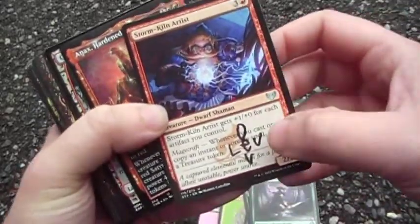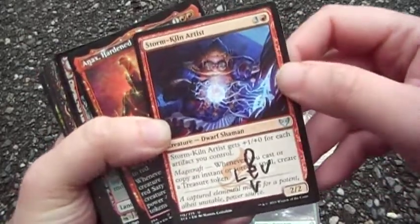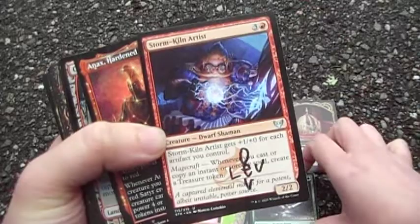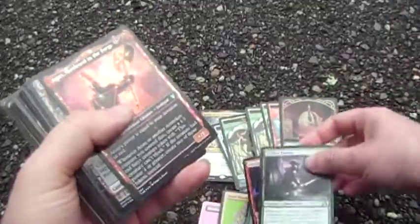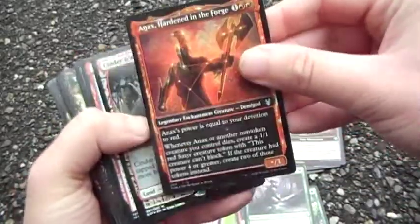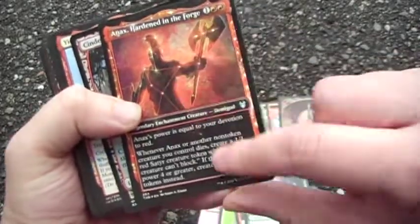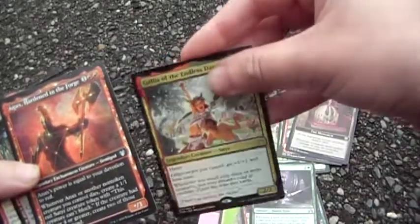Levdev on Twitter sent me this guy — he gets plus one plus zero for each artifact I control, and whenever I cast a sorcery or instant, you make a treasure token. Turns out just playing lands is good enough. We've got our satyr maker, which also helps against board wipes, and being satyrs they get pumped by our commander.